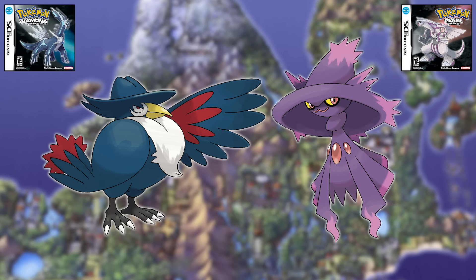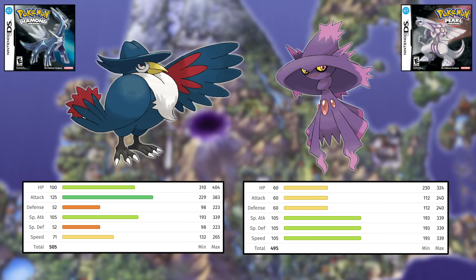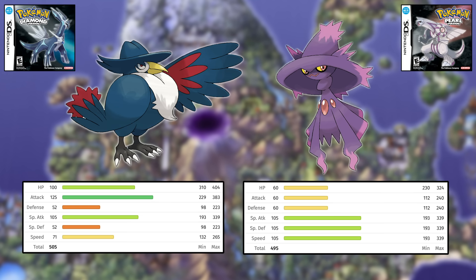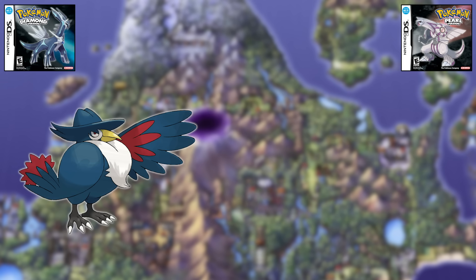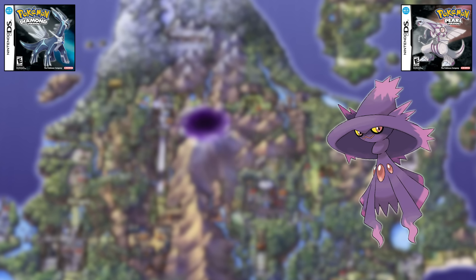First is Honchkrow versus Mismagius. Both are obtained relatively early and can be used for most of the playthrough. Honchkrow's stats make it an offensive monster but it's held back by its Speed and Defenses. Mismagius is faster and hits a bit less hard, but is also frail on the physical side. I can't give either one an edge in stats, so I'll see how they match up against major game battles. Murkrow and Honchkrow fare well against Gardenia, Maylene, Fantina, Aaron, and Lucian. Misdreavus and Mismagius fare well against Maylene, Fantina, and Lucian. Honchkrow has much better offensive typing, which often functions as defensive typing too in these matchups. So Honchkrow gets the win.